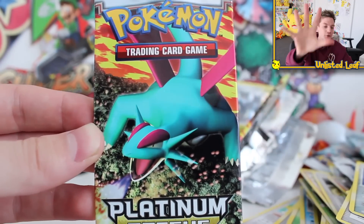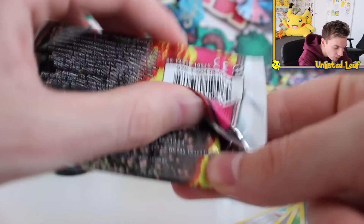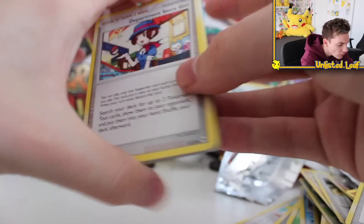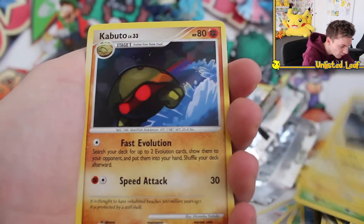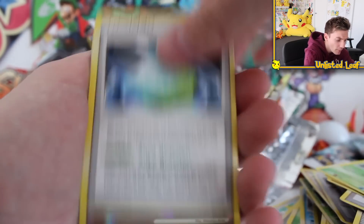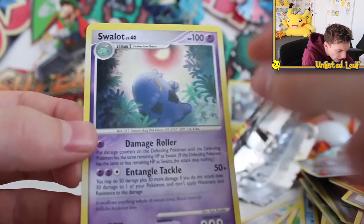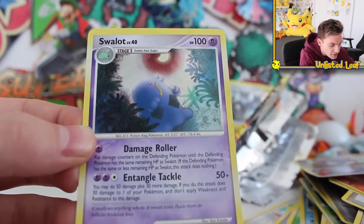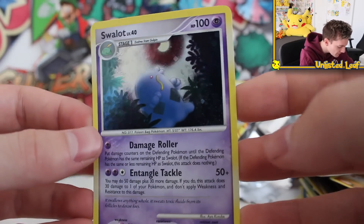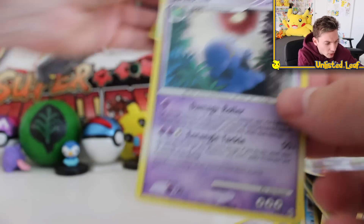The final booster of this Platinum Arceus booster box opening - let's give it a go. Everyone hold on to your seats. We've got Luxio, Grovile, Kabuto, Shinx. What do you think the last pack's going to contain? Leave a comment below. We got Swallot - not even bad! Look at that holo. Everything seems to be like around an eclipse - there must be some ruling when Arceus comes as an eclipse happens. We've got three holo cards to finish it off.